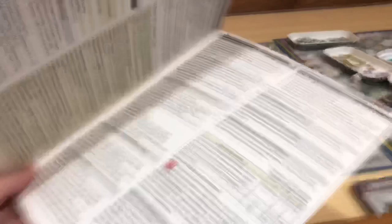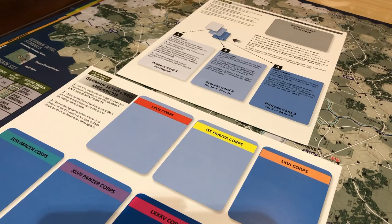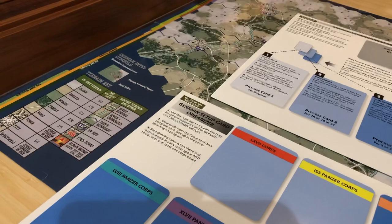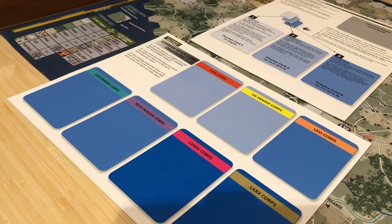My goal today is just to get this set up and introduce you to the Allied solo deck. So let's read what it says here: 'Use this organizer to support the unit placement procedure on the German adjustment display. Draw cards from the setup deck. Place them face up in the corresponding core space. Stop drawing when there's at least one card in each core space and three cards in at least one space.'